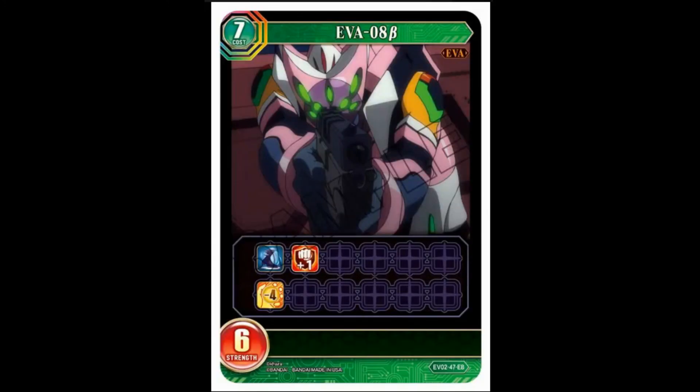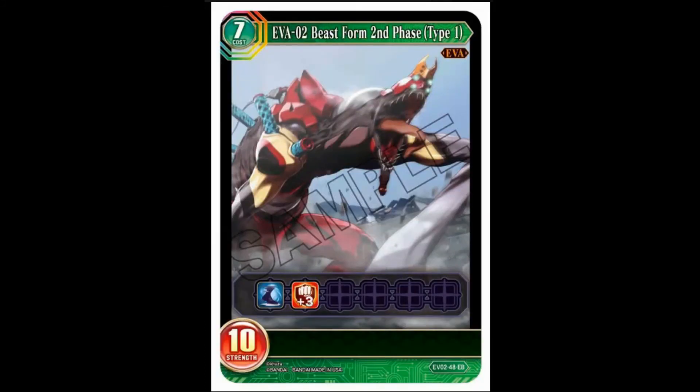EVA Unit 8 Beta — seven-cost, six-strength. Leader minus four really catches the eye — and double breaker and fast. But minus four — that's a pretty hefty amount that can really cheat some things out. EVA Unit 2 Beast Form Second Phase Type One is our final card — seven-cost, ten-strength, fast, quadruple breaker. We definitely have better cards than that need.